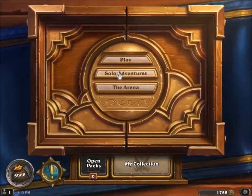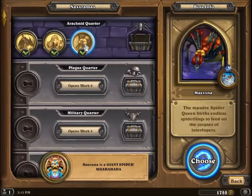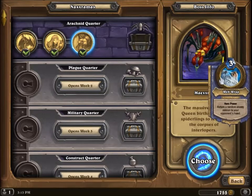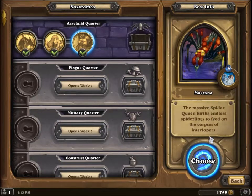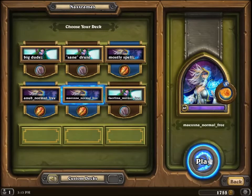So let's do our last solo adventure. This may be troublesome and I may have to record it more than once. Maexxna's big thing is she's got Web Wrap — the way that works is it takes a guy on your side and throws it back into your hand. You're going to want to clear her board, and I'm using a mage again so that I can start pinging off her little guys and killing them and clearing off her board.